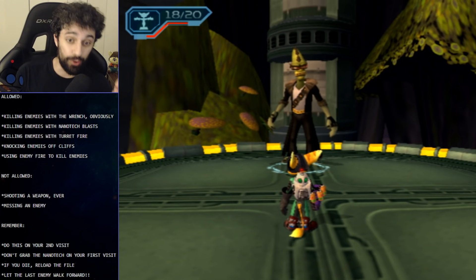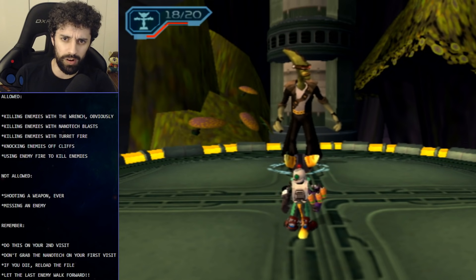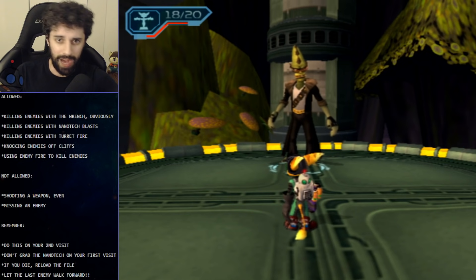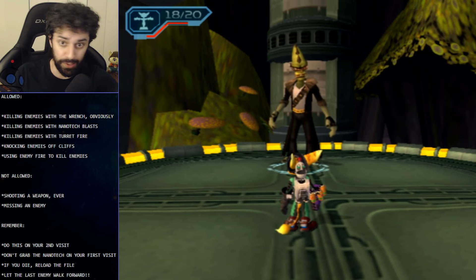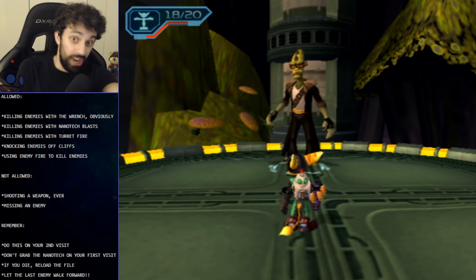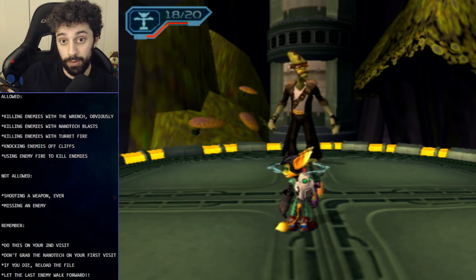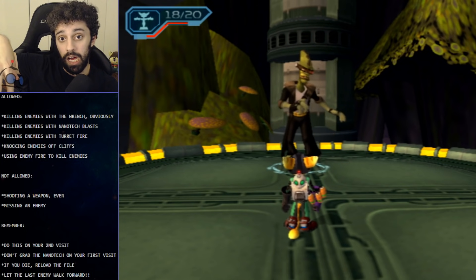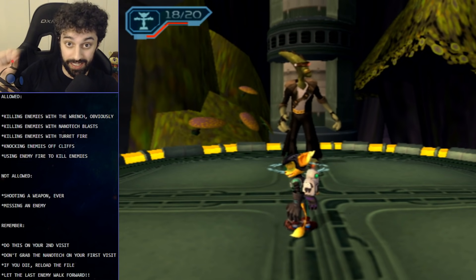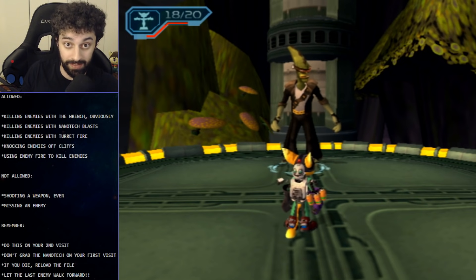Secondly, do not grab the nanotech on your first visit either. There's a nanotech hidden away in the level and you can pick it up pretty much whenever you find it, but you're going to want to leave it until you're doing the skill point — because nanotech blasts kill enemies and it's just going to make our lives a lot easier.